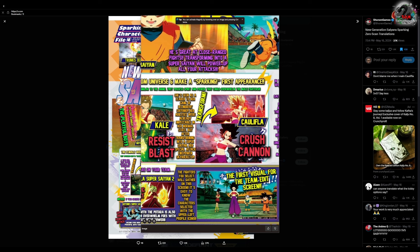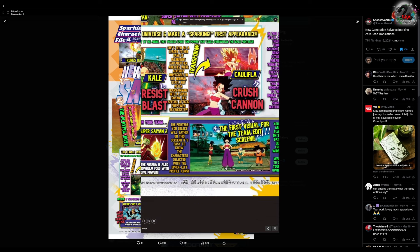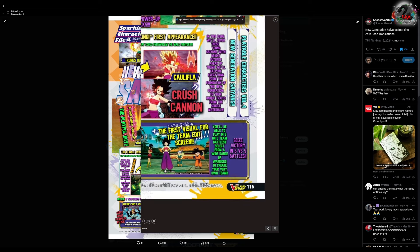Califla has a move called Crush Cannon. This is her normal form and then her Super Saiyan form, which honestly looks really dope. She may have Super Saiyan 2 as well — it looks like Super Saiyan 2. It says she's seen as a leader to her gang of delinquent Saiyans. Her abilities were already impeccable in her normal state, but after transforming into Super Saiyan her special attack firepower skyrockets.